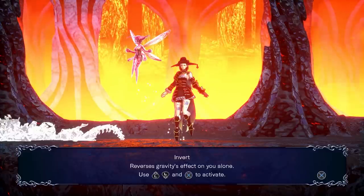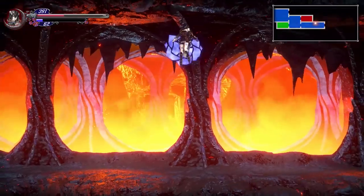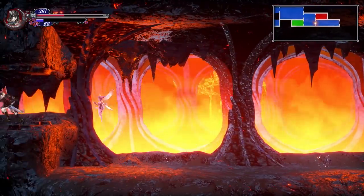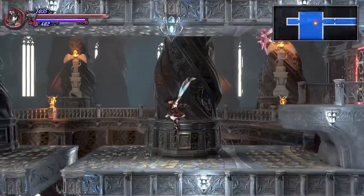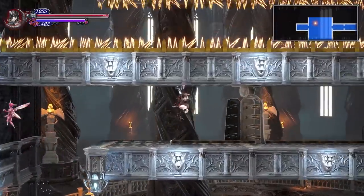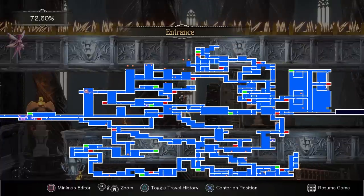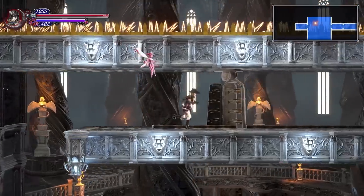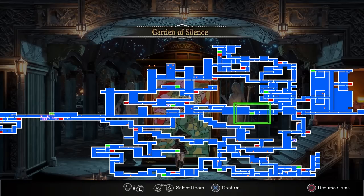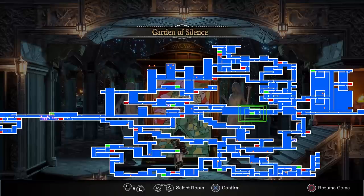With Invert, you can flip around — and unsurprisingly, you need this to continue. You can also use this to get most of the treasures you couldn't reach before in the castle. You might remember the spike hallway in the huge vertical shaft room in the entrance — literally the first room you see when you come into the castle. To be able to get past those spikes, you need a special item, and you need Invert to be able to get it. So let's go get that item.